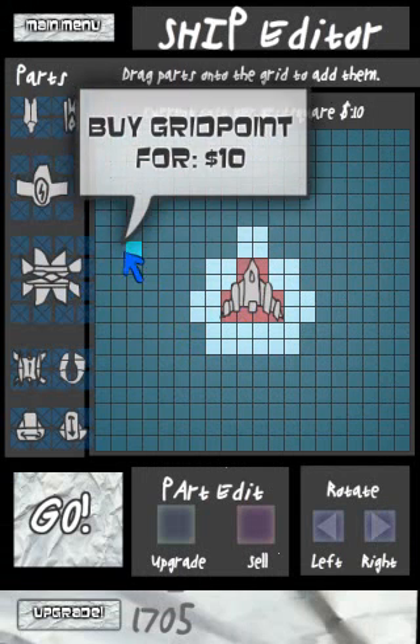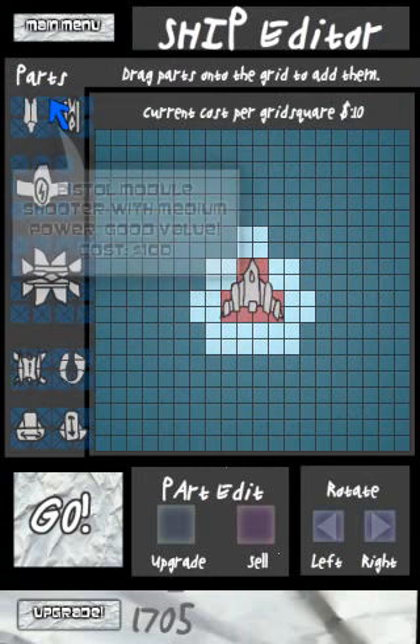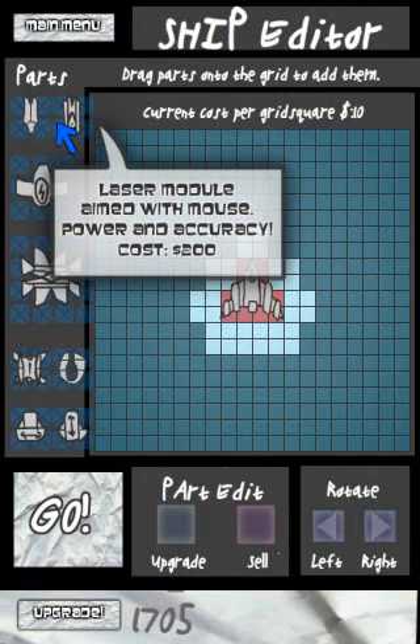I actually saw the official Armor Games account playing this game, so that was kind of funny. Let's get to building that ship. This is a shooter as far as the main gameplay is concerned. So here is our ship — we have parts. Pistol module with medium power, good value. Fucking laser!